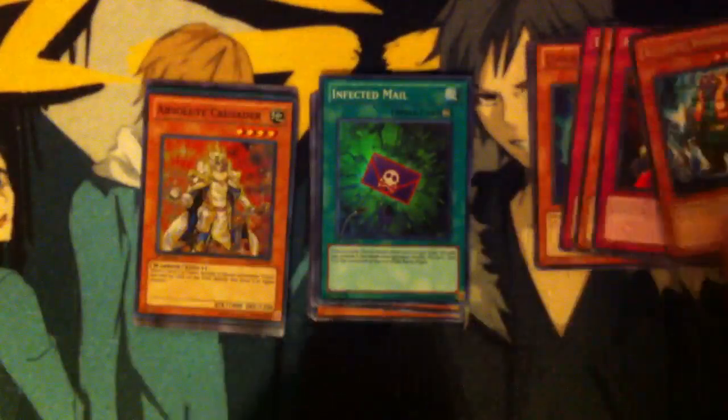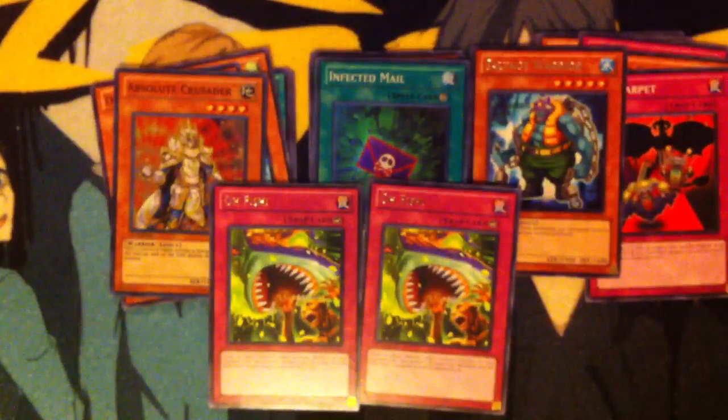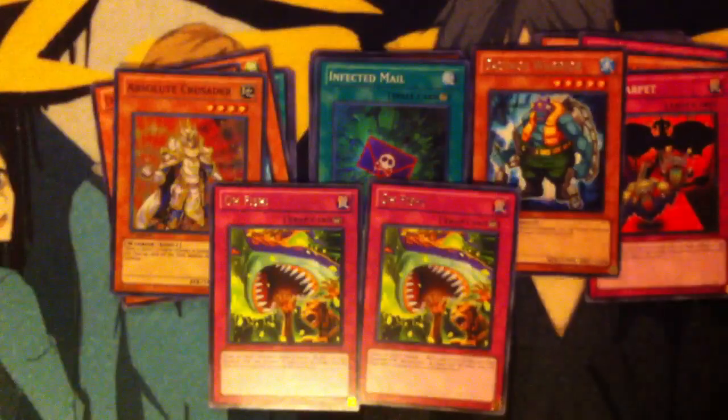The recap: I got two O'Fishes, one Infected Male, one Absolute Crusader, and a Salvage Warrior. All of that's for trade — if you want it, PM me with offers. Once again, that's Red Nova Yu-Gi-Oh for the trade proof — check them out, really nice. And that's it for the random pack opening. Kira Twig out.